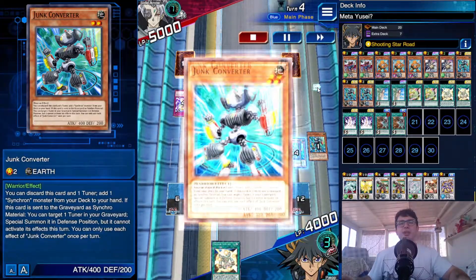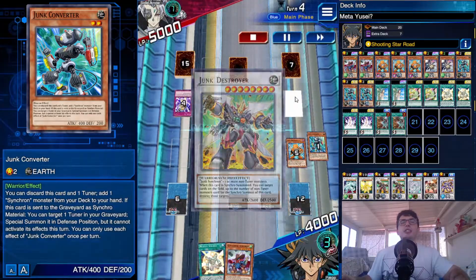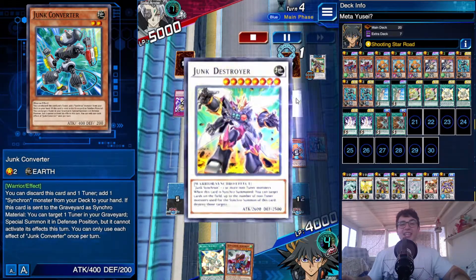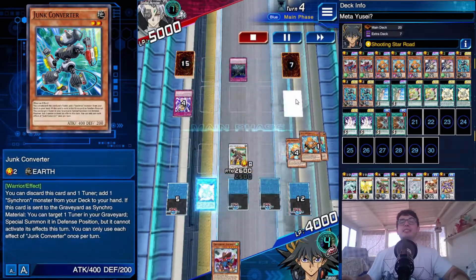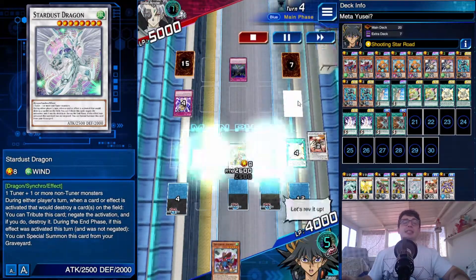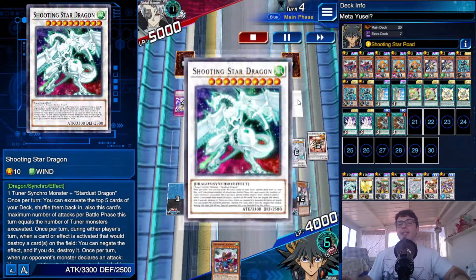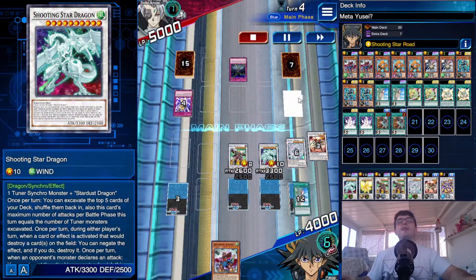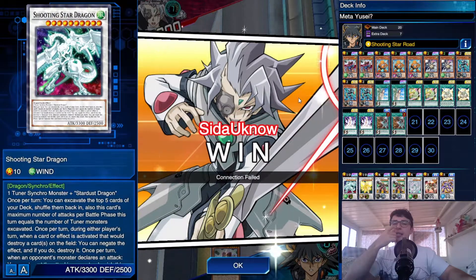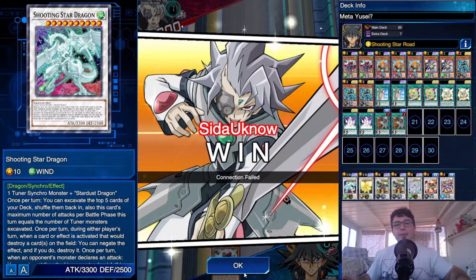Musashi recycled Quick Draw Synchron, then Junk Converter activated, letting me synchro summon Level 8 — Junk Destroyer to pop that, and the effect activated. Then Necroid Synchro summoned Stardust Dragon — we don't care that its effect is negated because we're using it for the skill. Shooting Star Dragon arrived, used its effect — one, two reveals, and we're done with just one attack needed. But because of a connection issue I technically won even though I was going to regardless — that's Duel Links and its connection problems.